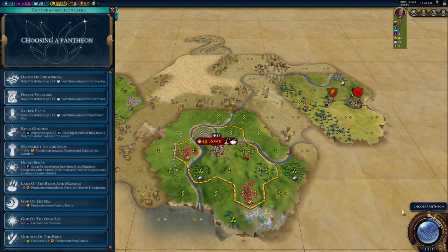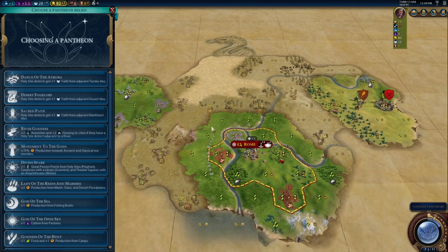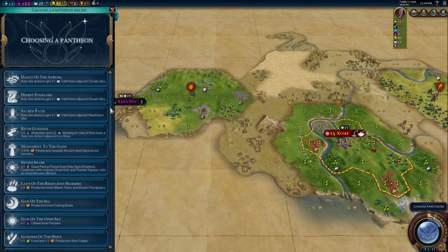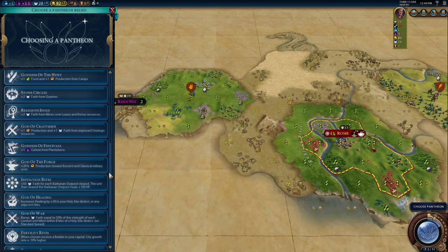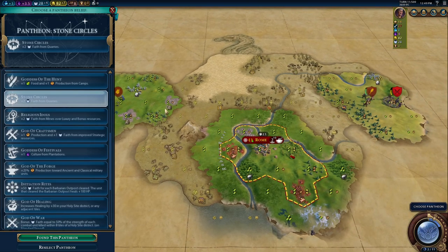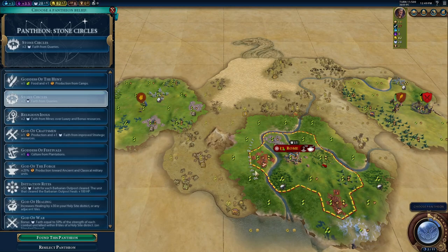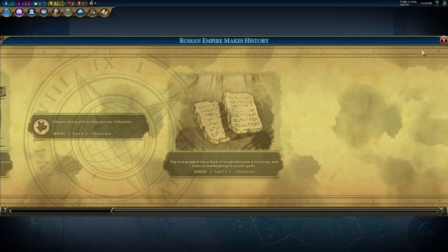Now we get a pantheon — a really early pantheon due to the relic we got. Typically you want to get the pantheon based on the land around you. I see a lot of stone, so perhaps getting Stone Circles, which gives plus two faith from quarries. Every quarry we build — I can see four things of stone — gets plus two faith. So after we put a quarry it would be a two food, two production, two faith tile, which would be really good. I think that's the best choice for us right now.